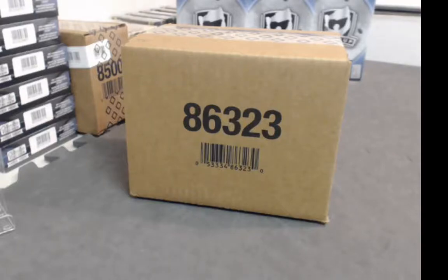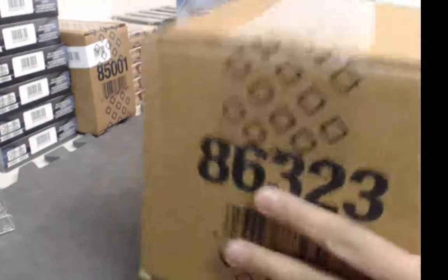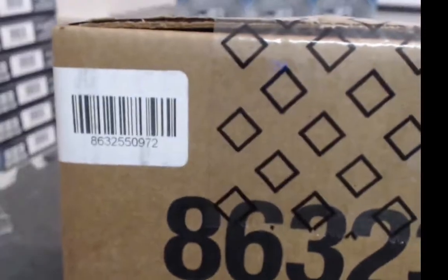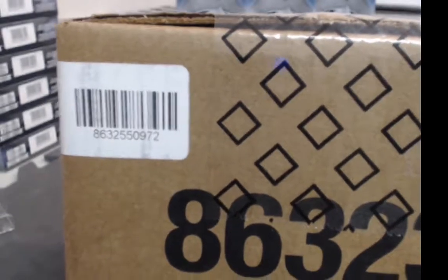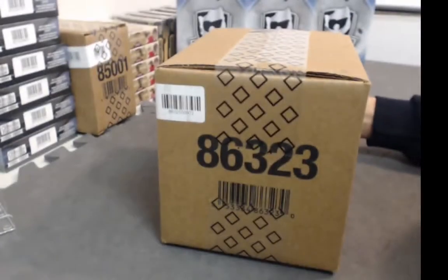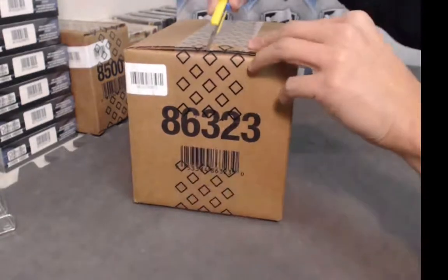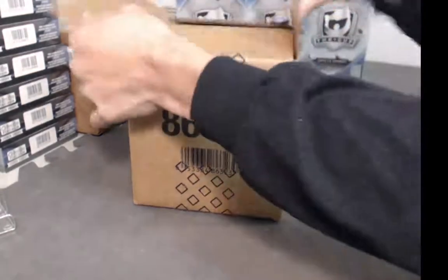Another Breaker Boys case break. Today we have a 2016-17, much anticipated Black Diamond in our case. As we do with every break, before I open it, I'm going to show that this is all sealed. For all you case rippers, if you want to check out the number there: 8632550972.